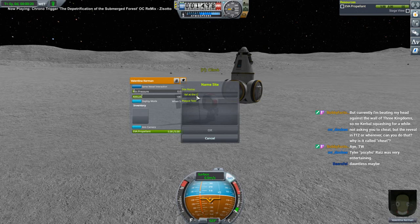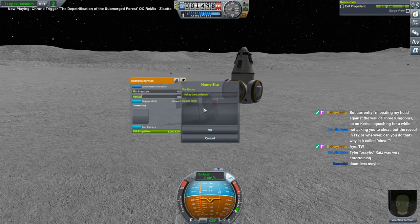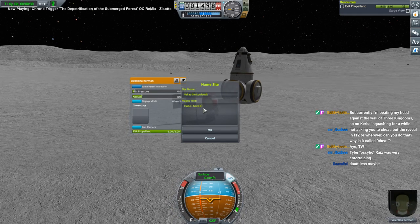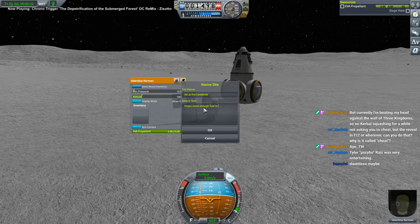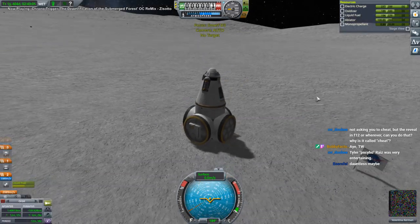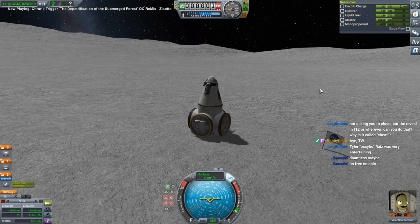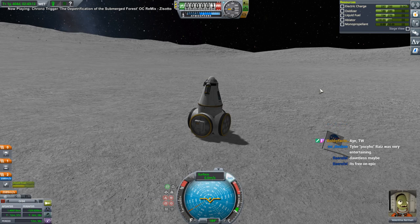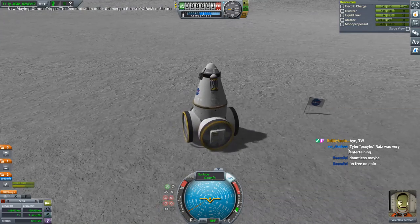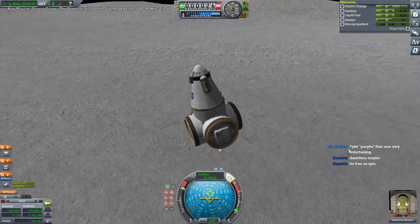Flag planted at the Lowlands. I don't even know what the other biome was. Have enough fuel to get home? 2,000 meters per second - should be. There are a lot of things that are free on Epic. I've got Fortnite now - they've got me on that, so they can't get me on something else. I only have room for one of these things.